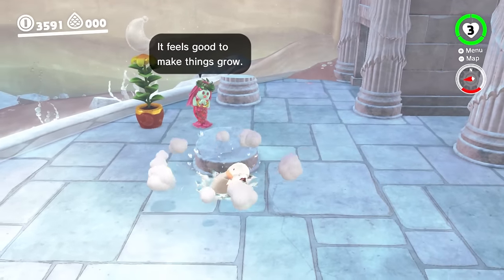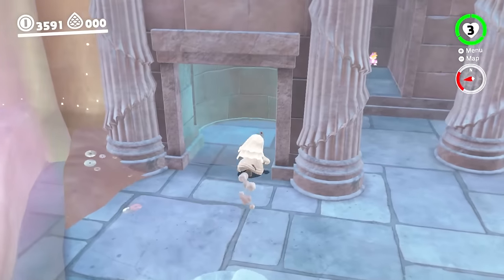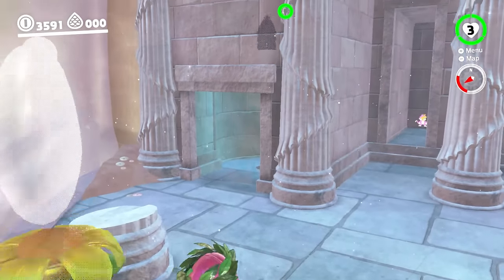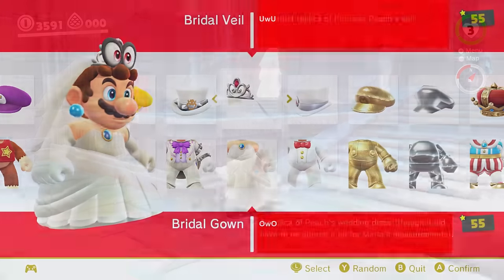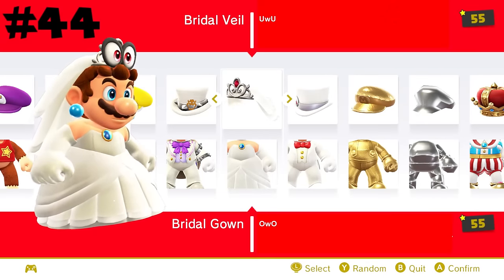Next up is the first of the wedding trio: the bridal gown, based on Peach's wedding dress or the Lochlady dress from Lake Lamode. This was made specifically for Mario's unique build, and while he does look quite nice in it, it's not my style, giving it 44.